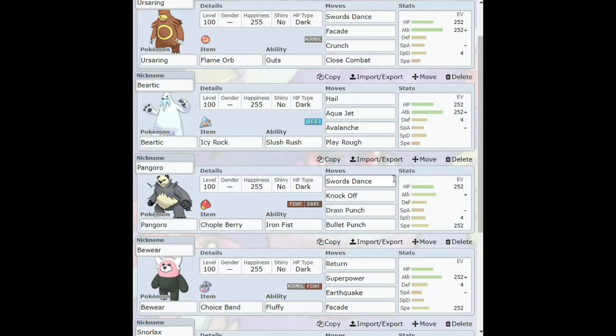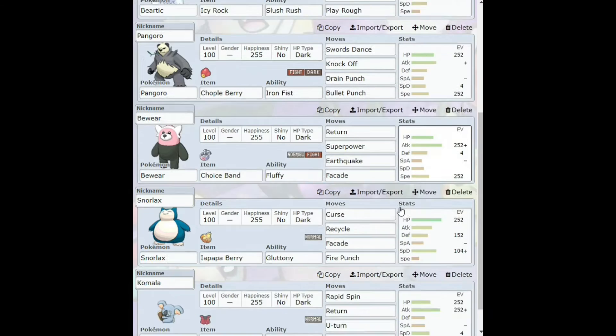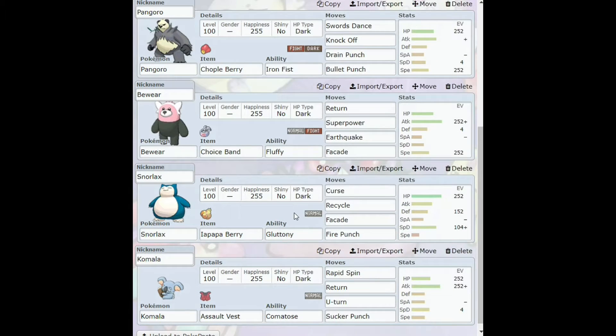This team is quite slow, so Pangoro is going to be one of our faster guys. Then we have Bewear with the Choice Band and the Fluffy ability — he's got Return, Superpower, Earthquake, and Facade. He's going to be a little bit faster as well, probably not as fast as I'd hope, but faster than most. Then we have Snorlax with the Iapapa Berry and the Gluttony ability — Curse, Recycle, Facade, and Fire Punch.